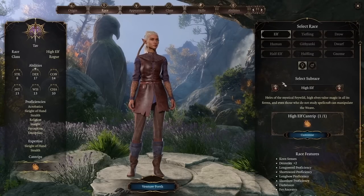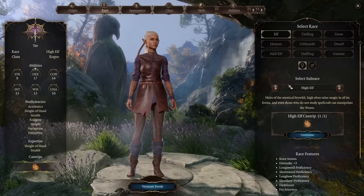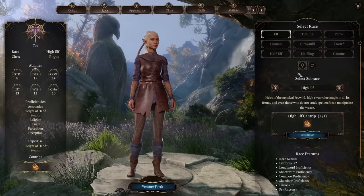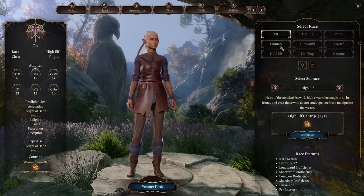For race selection, any race that gives a Dexterity bonus is probably what you want. You can create Rogues using Strength, but you miss out on a good armor class unless you take certain feats. Most Rogues will have high Dexterity, so we're going to look at races that give high Dexterity.